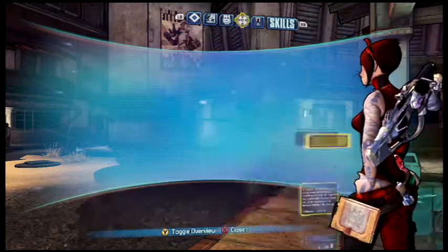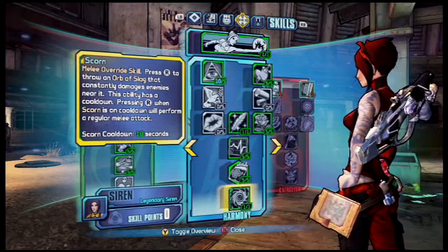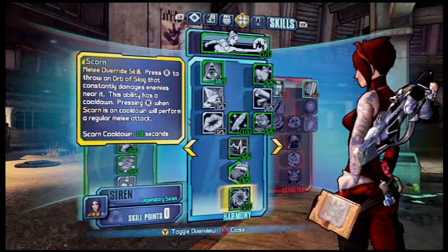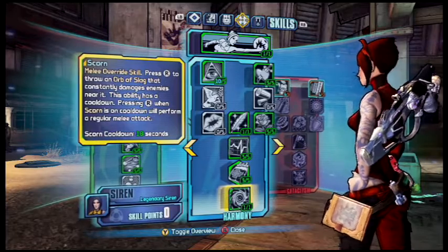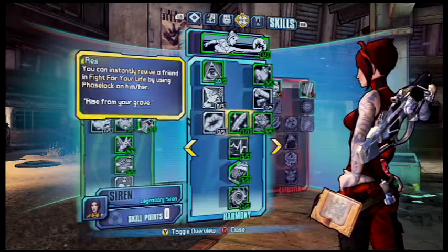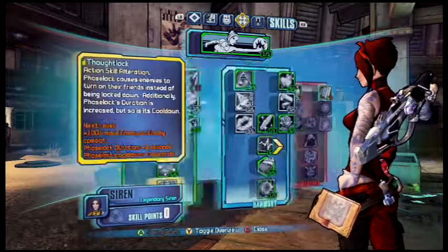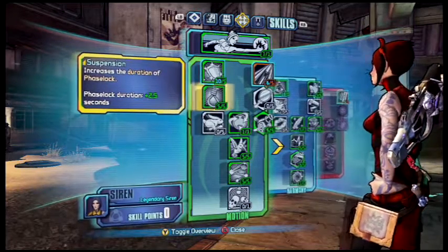That skill might not seem great at first, but once you get to Ultimate Vault Hunter Mode it's very nice to just shoot enemies without switching to a slag gun — just hit the melee button to throw out a slag orb that slags all your enemies and makes them much easier to kill. This is my build for the Siren. I was going to show gameplay but I don't feel it's necessary — try it out yourselves and leave a comment on whether it works for you. Please like and subscribe, thanks for watching, see you guys later, peace.